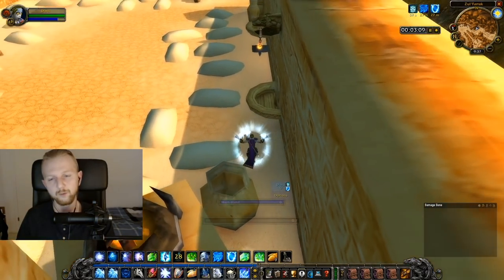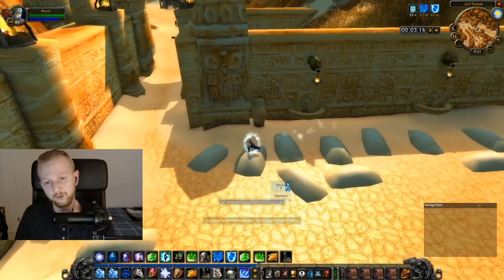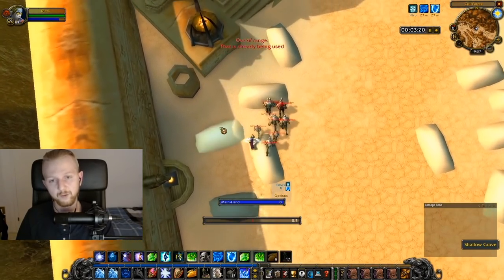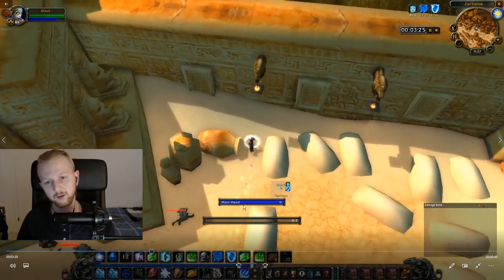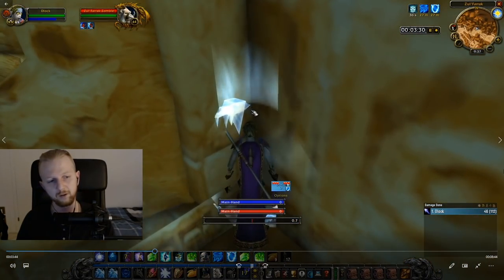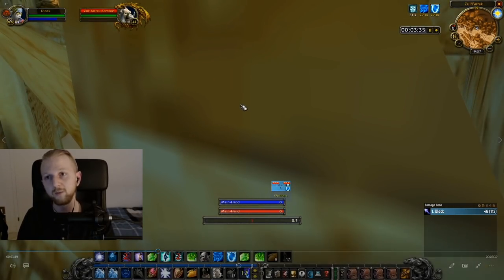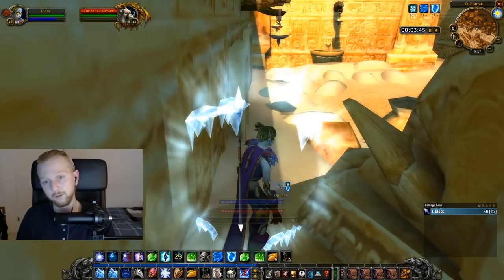Now we're gonna pull the right side here. The way we're doing this is to simply open all the graves. Because we activated the boss, the mobs are gonna run to the boss first and then go for you. So open all the graves - blink over here and make my way to the safe spot. There is a safe spot on the other side of the sanctum, but you're gonna be very close to 14 zombies. So if they get in a single hit each, you're dead. So just go to this side. And now they reset, so we're gonna go for the left side.